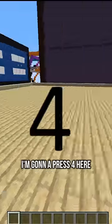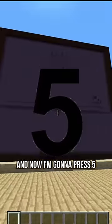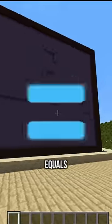I'm gonna press 4 here, and then there's plus, minus, and times — I press times. As you can see it shows there, and now I'm gonna press 5. As you can see it showed there again, and now we're gonna press equals. As you can see, it's 20.